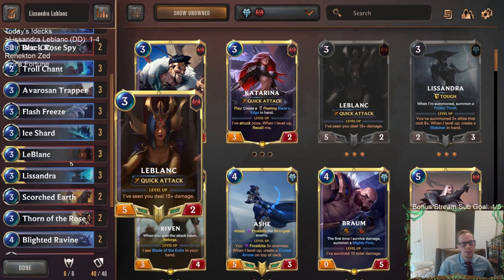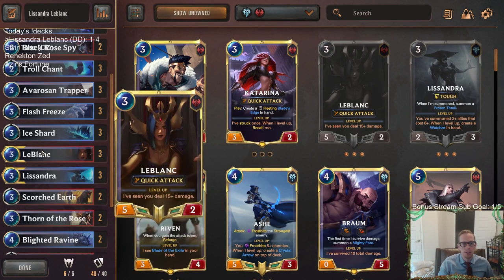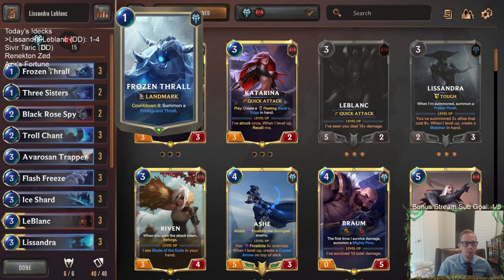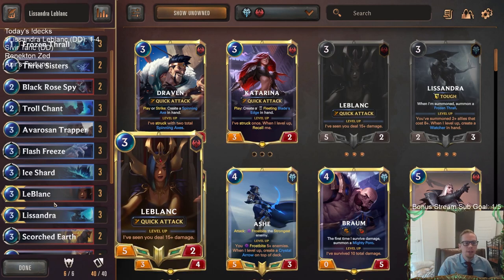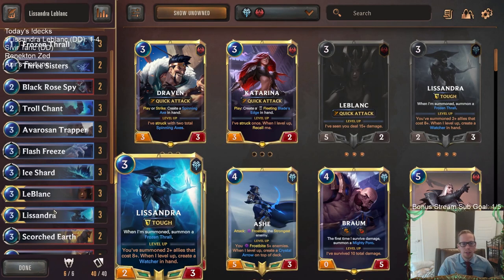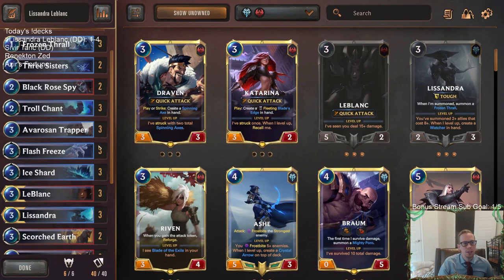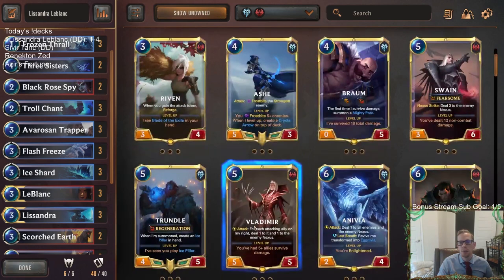I just don't know if LeBlanc and Lissandra work that well together. You really want to play Lissandra on turn three, and you really want to play LeBlanc on turn three. LeBlanc is not a very good turn-five or six play. Lissandra is not a very good turn-five or six play either unless you already have multiple Frozen Thralls in play. The longer you wait on these cards, the worse — and the same is true for Trapper. So they don't really complement each other well.